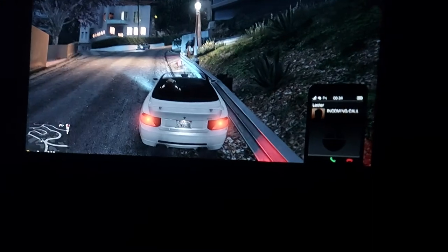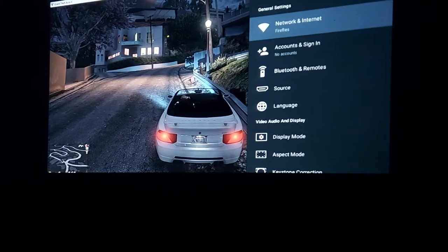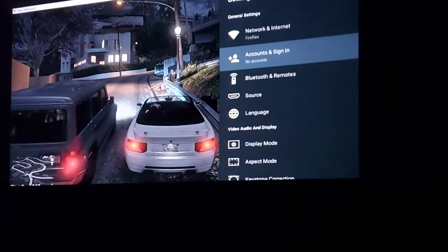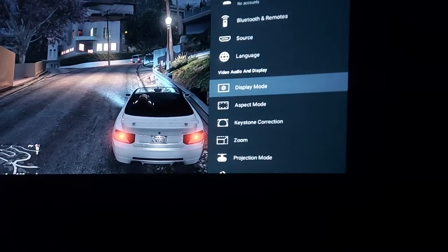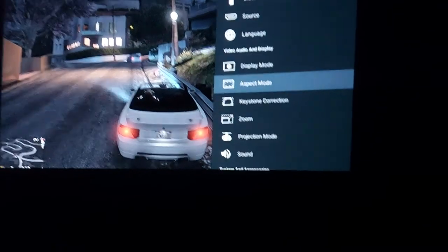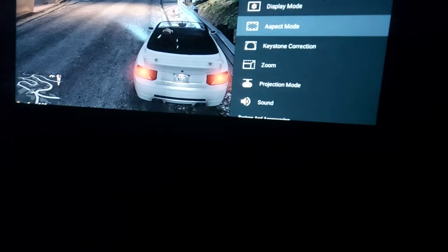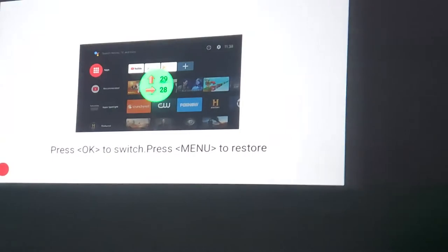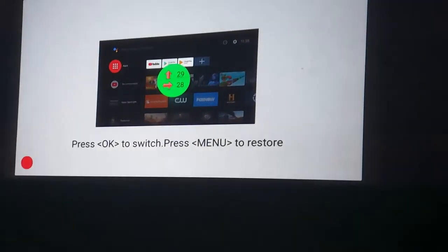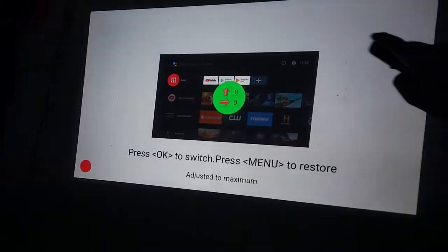So before going forward I want to show you something. If I go to settings here, you can see we have a couple of options. If I set the aspect ratio you can get a sense of the picture. The projector is about 190 centimeters or 180 away, and if I set the keystone correction you can see how it looks.